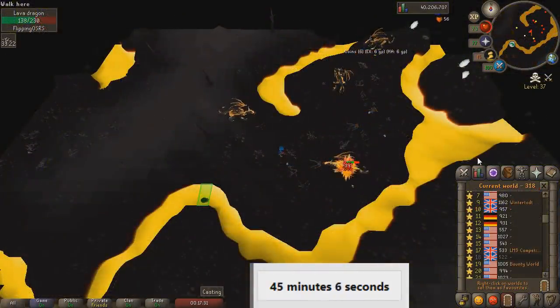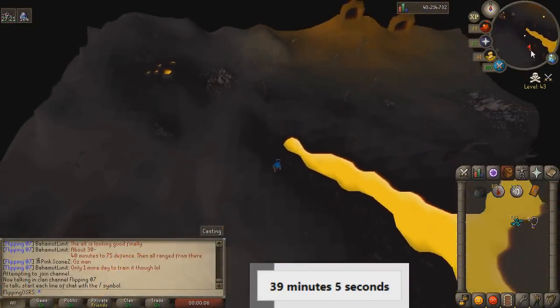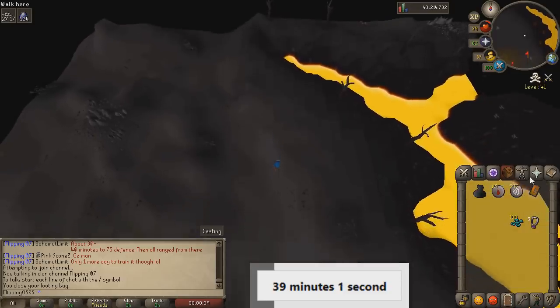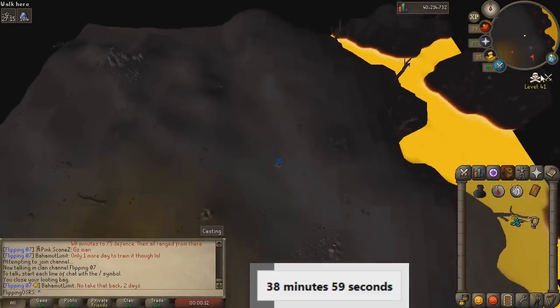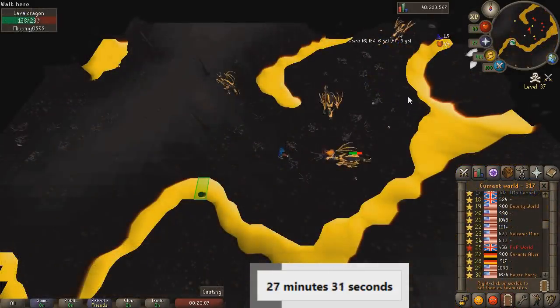We're back at the Lava Dragon Isle and it took about 50 minutes to do a run, so hopefully we can do four of these in an hour and hopefully we can get some better drops. I got interrupted on that run and had to go back and bank — kind of annoying but I didn't die, so that was pretty impressive. I almost took out a PKer with this Thameron Scepter. The experience per hour is quite good including banking times and downtimes — I'm at about 40k magic experience per hour.